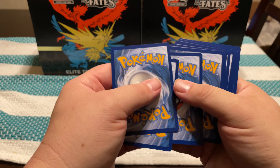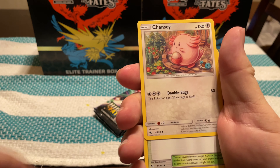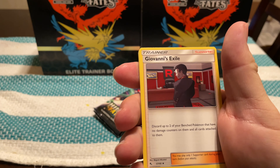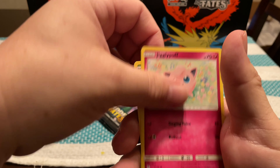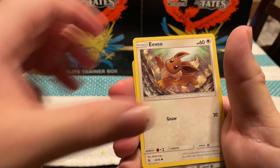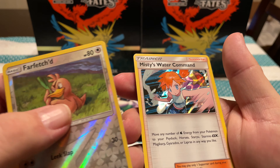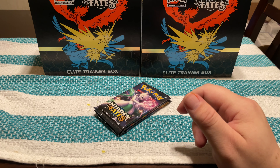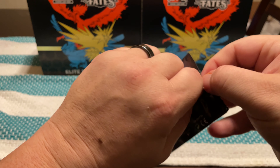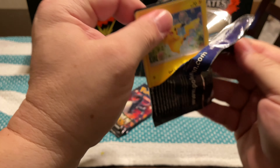Energy, Sabrina's Suggestion, Metapod, Pokémon Center Lady, Geodude, Jigglypuff, Staryu, Ekans, Eevee, Reverse Koga's Trap, and a Lapras.